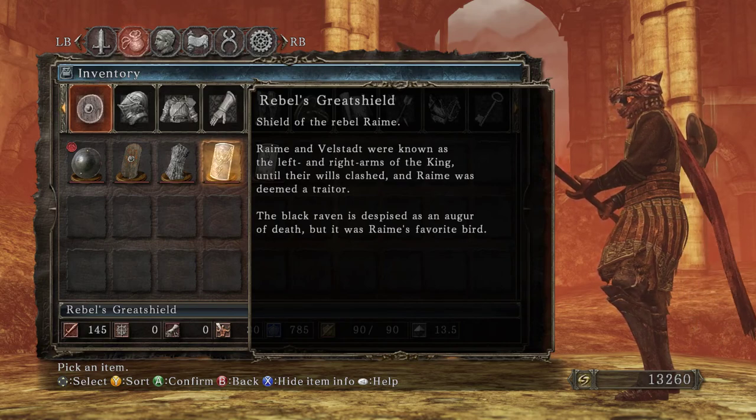Reim and Velstat are brothers, by the way — we'll probably learn that later. They both worked for King Vendrick and were loyal to him. But Reim and Velstat got into a battle and Reim was kind of exiled. Apparently he got associated with Velka in some way — the black raven as his favorite bird. It's interesting.